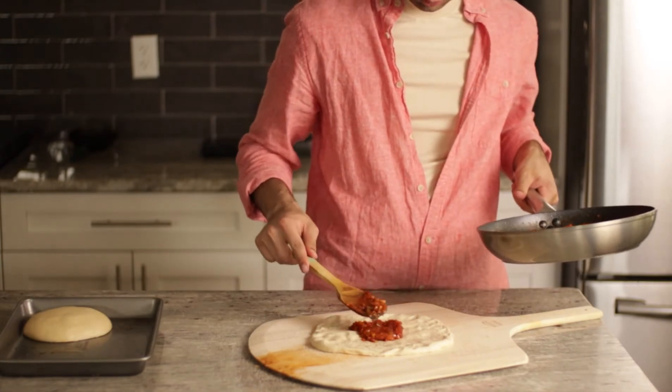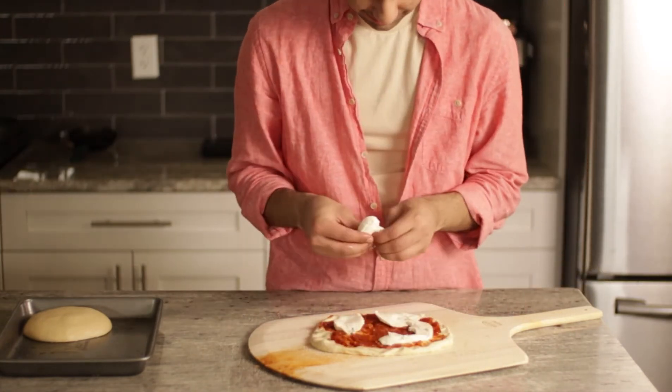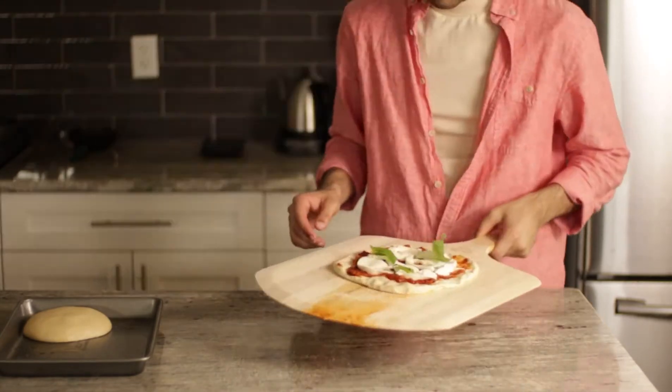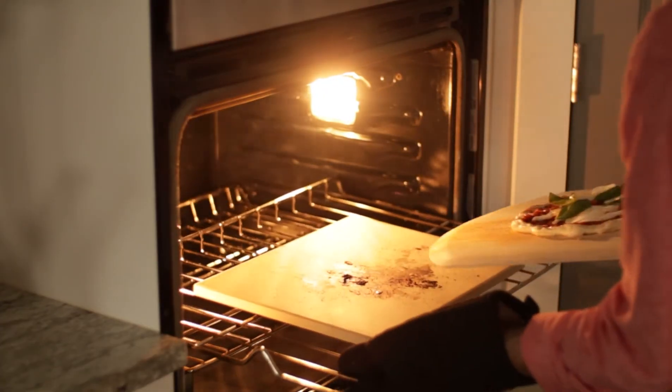Throw on about a spoon of sauce and spread it out. Tear up some mozzarella and add that too. Make sure to cover the entire pie because mozzarella is really good. And lastly some basil — the basil really brings everything to life, like Tifa when she saves Cloud's ass from falling off that building. Into the oven it goes on your pizza stone.